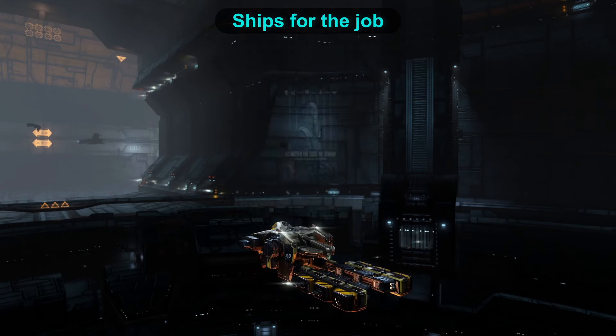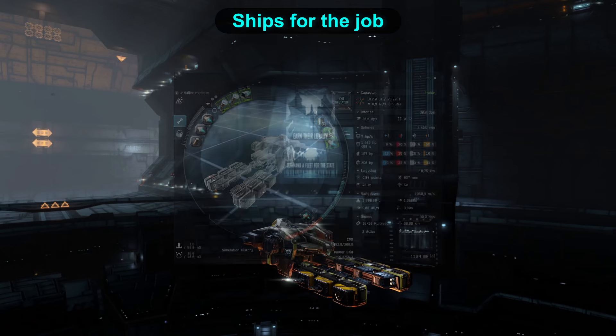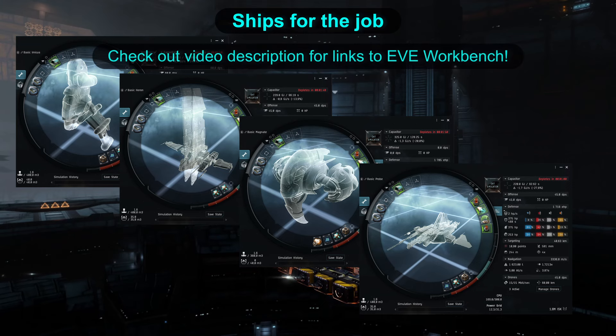Ships to use are a trusty Venture, which you can use to scan the sites and huff, or if you are having a hard time scanning down wormholes or sites in them, grab a T1 exploration frigate, which will make it way easier thanks to the ship bonuses. Links to the example ship fittings will be in the video description.